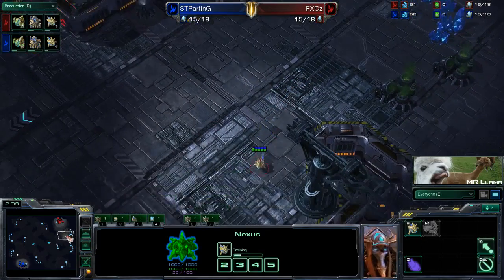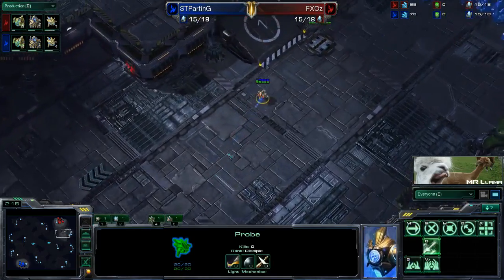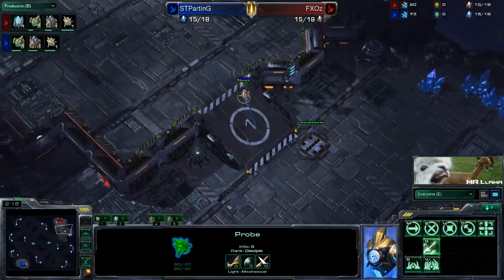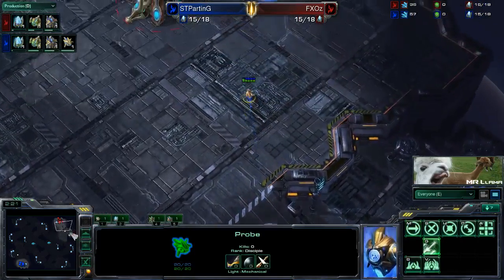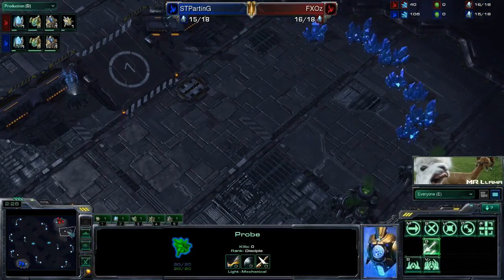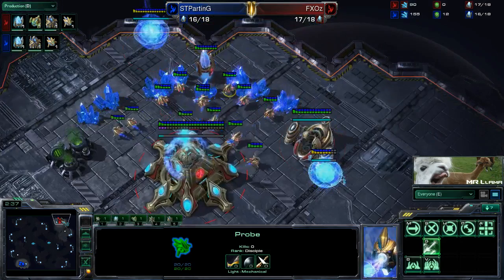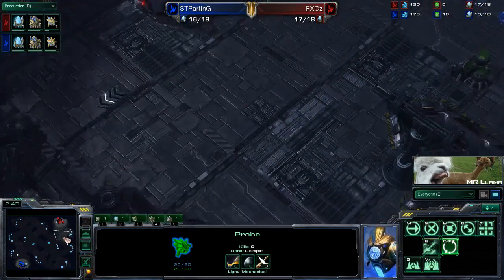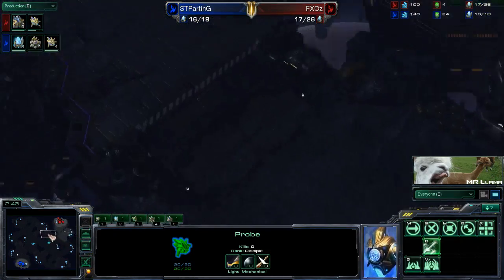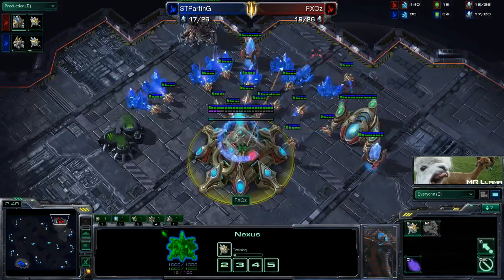On a 4-player map, if you 12 scout, you will be guaranteed to find your opponent. Here we see FXOz actually bringing his probe out at that 14 supply and scouting around here. Now why was he scouting around there? Well of course it was for some sort of cheese - he was looking for some sort of cannons or some sort of 2-gate proxy. Because he didn't see that, he can say he feels pretty safe that there's not going to be any sort of cheese. Nobody would really throw up a 2-gate proxy over there as the rush distance would just be too long.